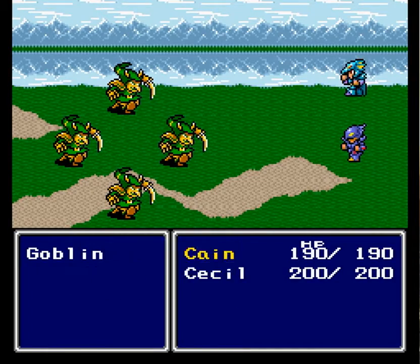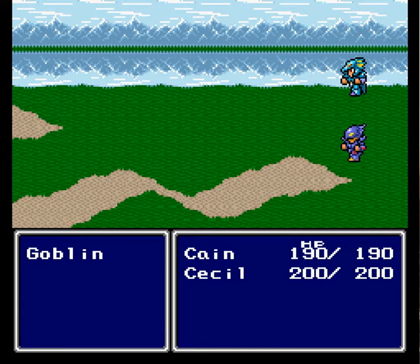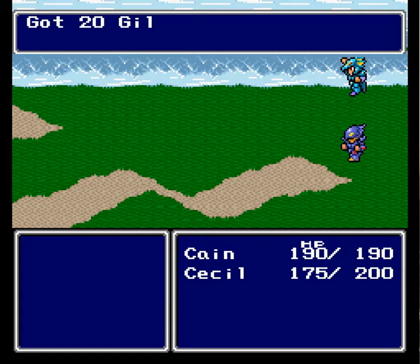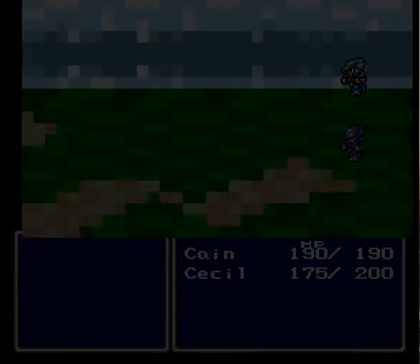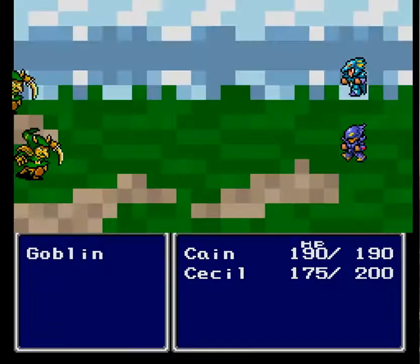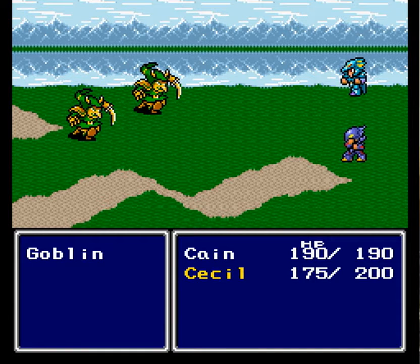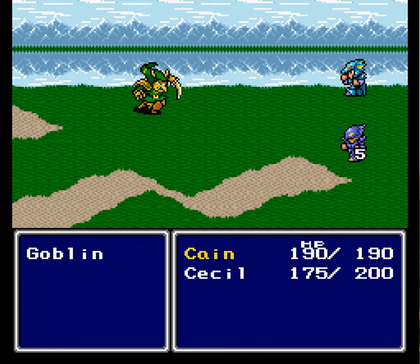And we got some Moblins or Goblins — nothing Dark Wave can't handle. That was quite a difference from the original Super Nintendo version — that move did not exist. Cecil just had attack and items, I believe. He never had frickin' Dark Wave. Kane had jump, but for some reason, Cecil didn't have his special move. So I'm like, what the fuck?